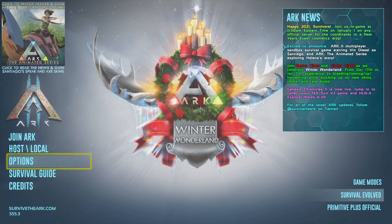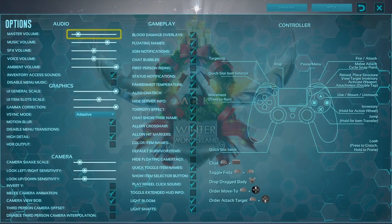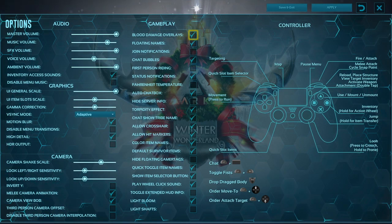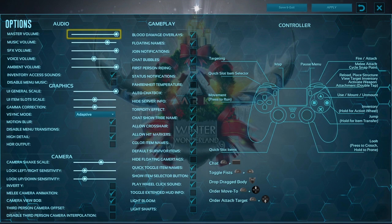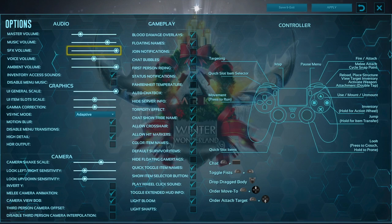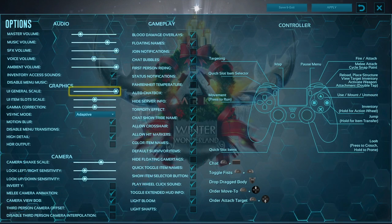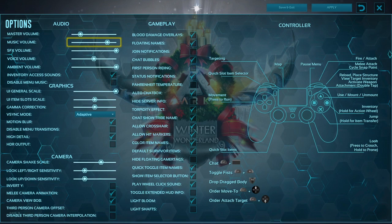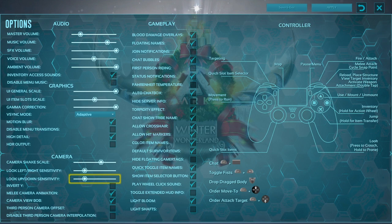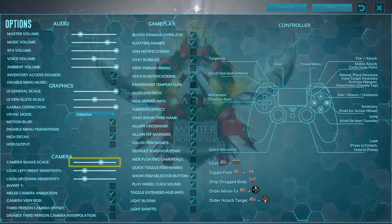We're going to go right into Options. We'll reset to default, and then you want to turn the volume way down — you can hear how loud it is. You can change everything else, but as a general rule I turn Gamma way up so you can see at night. Some other options you might want to look at right off the bat: you can turn the dino sound indicator down.